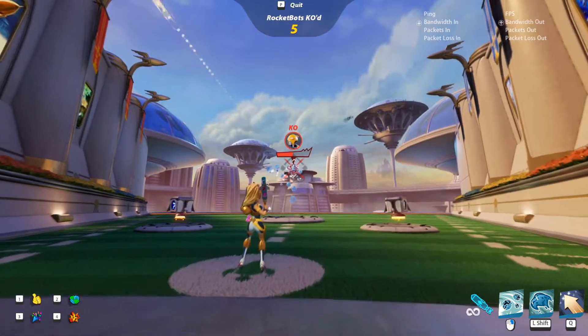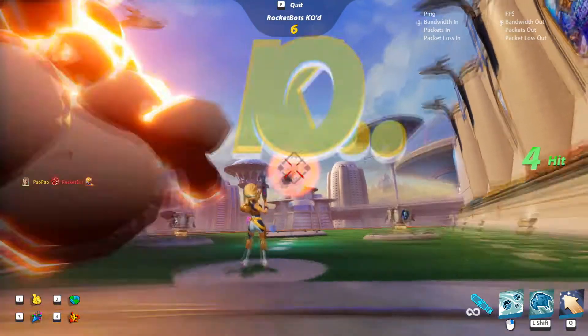Amphora's primary works very similarly to Kai Yi's. Amphora's bubble shots charge a bit slower, but the hitbox on the full charge is a bit larger.